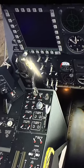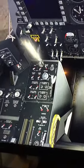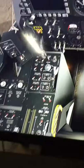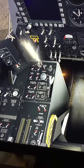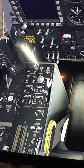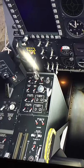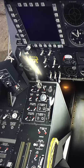Here's the fuel panel — you can see what it looks like. I'll move this lever, which is this switch here. You can see the wing boost pumps, right and left main pumps, and we've got the cross feed.